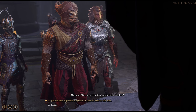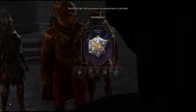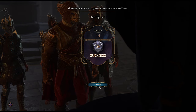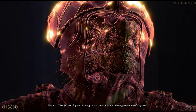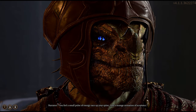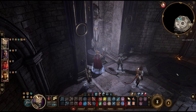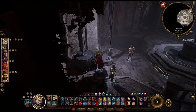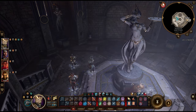We have to read these strips — there are three different things we have to read before we move on. You feel a small pulse of energy race up your spine and a strange sensation of acceptance. A new door will be opened after we read all three of them.